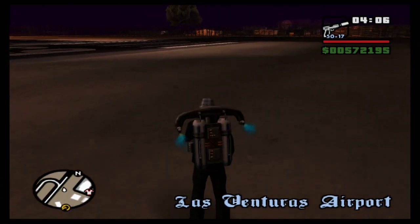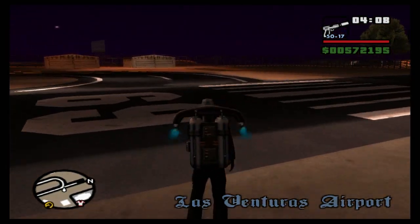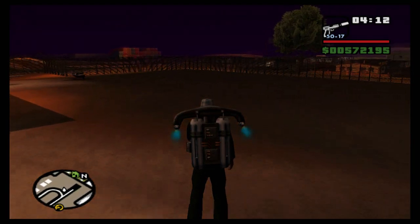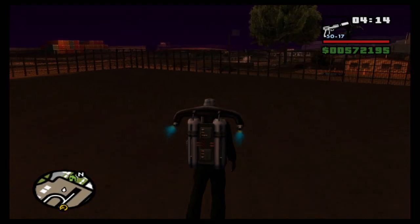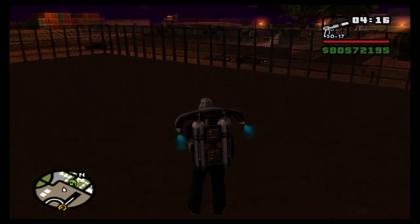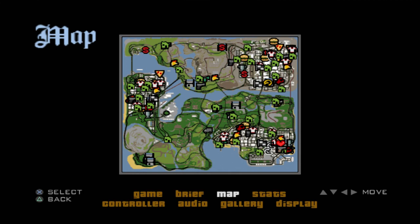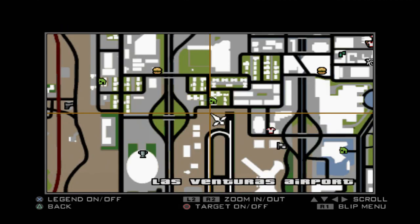Next we want to head northwest over towards the corner of the airport near the fence — this is where we'll find yet another horseshoe. There we go, horseshoe 18 out of 50. Hope you guys are following along okay — this is more of a tutorial episode than the normal style.